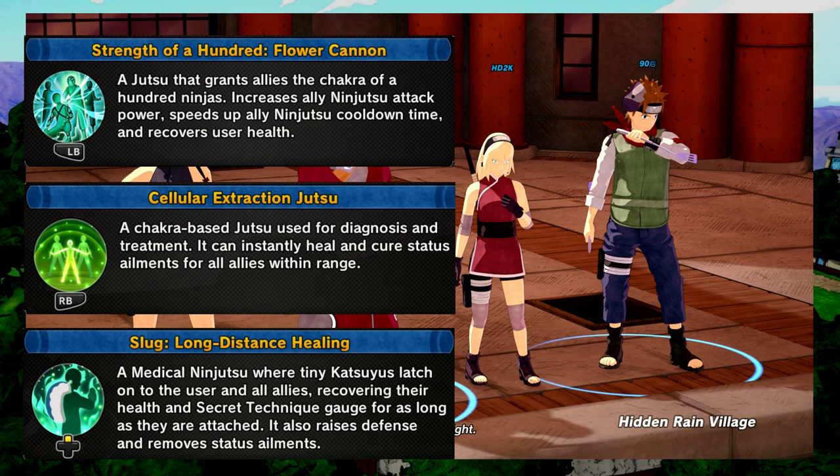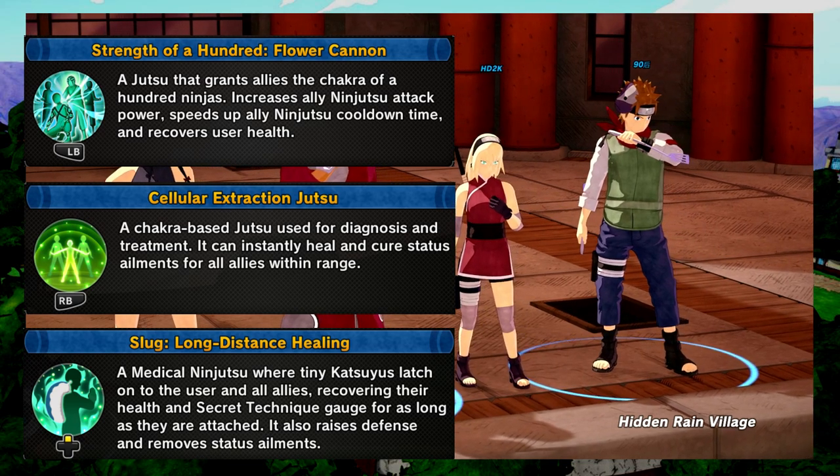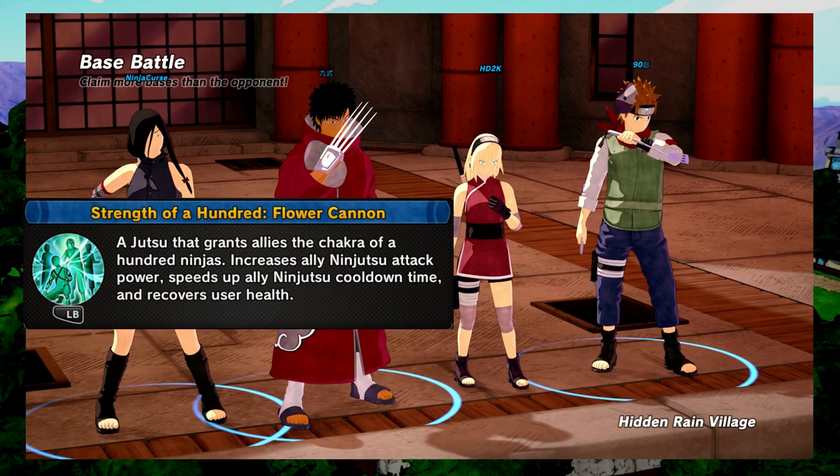Here are the jutsus for the builds. Flower Cannon is to be used right before you attack the scroll to boost attack power and ninjutsu cooldown, so you can secure that scroll.